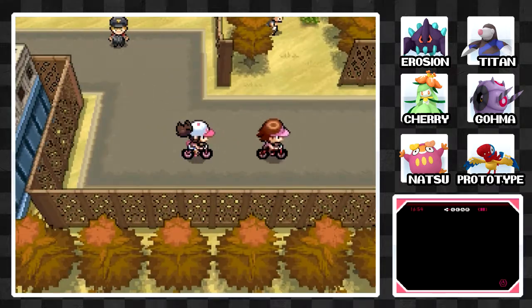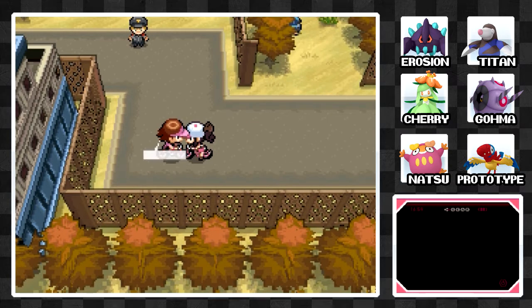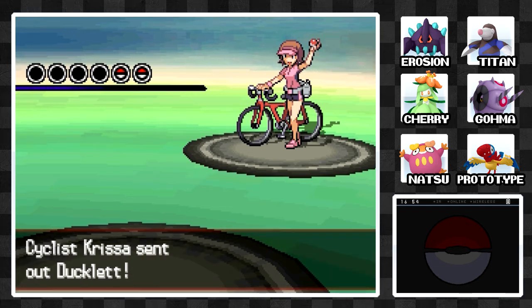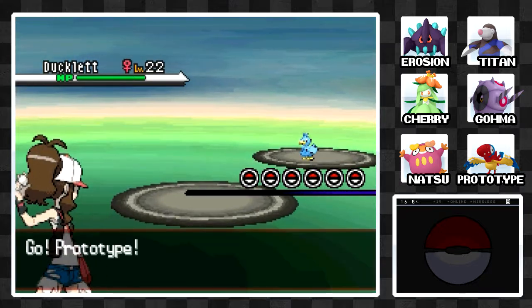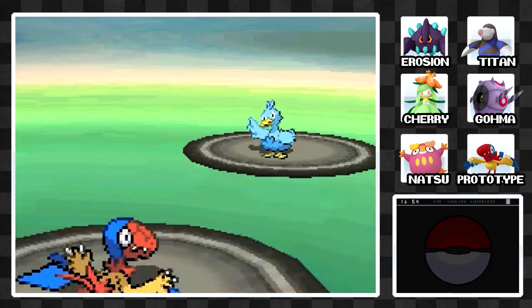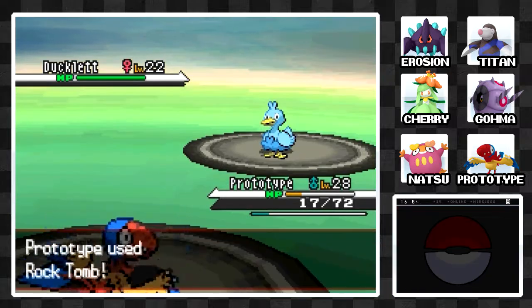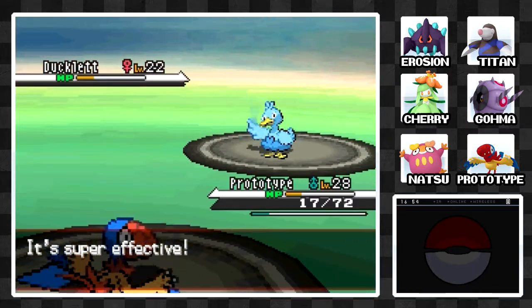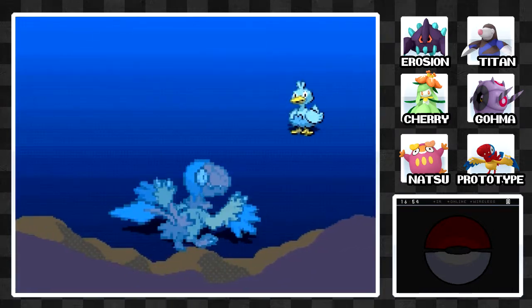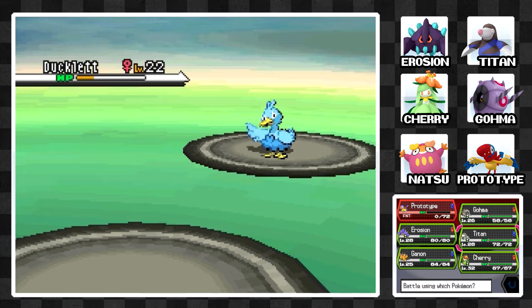There are also some Cyclists here. Cyclist Chrissa has a Ducklett — cute little rubber Ducklett. We have Prototype though, so I'm not too worried. It goes for a Water move and actually hits us, buffing our stats since we lost half our HP. Good job Prototype. I can't wait until Prototype evolves because it's a little more stable post-evolution.